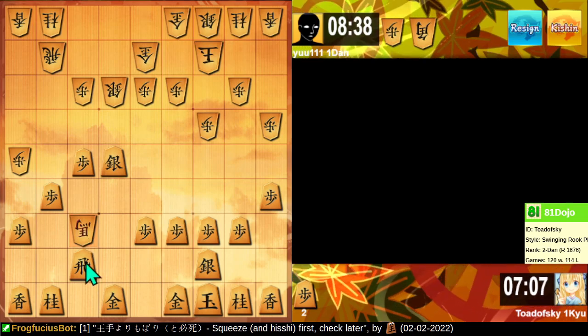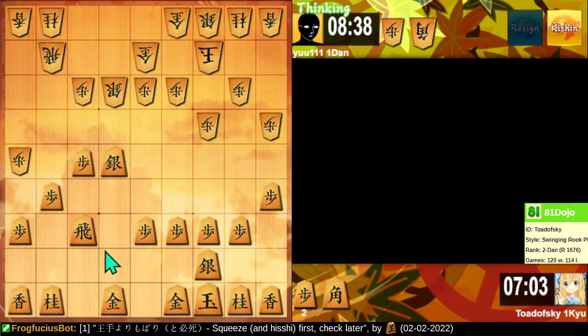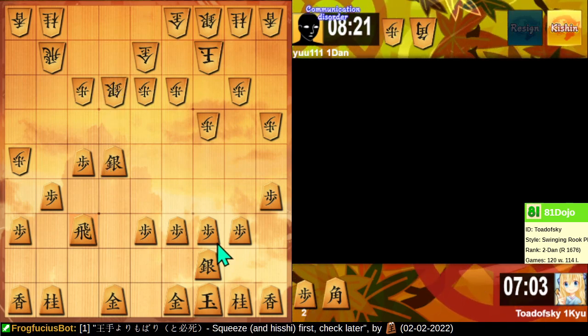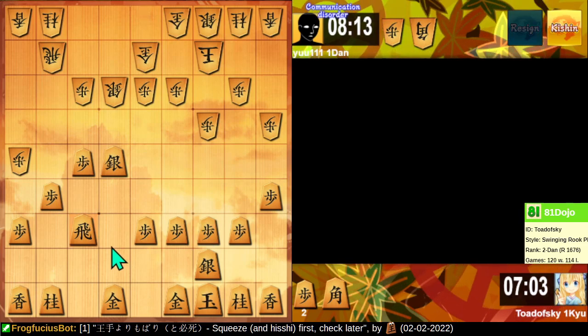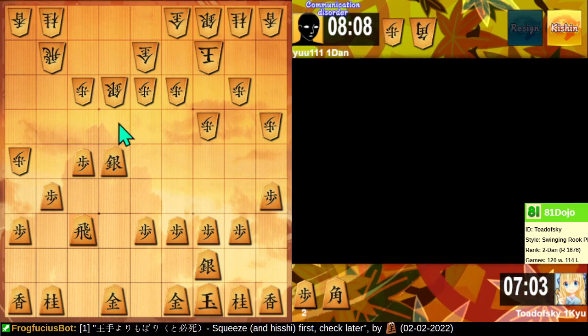Rook takes actually looks like my safest option here. Sure, they get my rook, and we all know I have a pro-rook bias, but this is a position which favors having bishops over rooks because a lot of lines are blocked to a rook and a lot of lines are open to a bishop. I have two pawns, meaning I can drop a pawn here if they take, and then I can drop a pawn here.